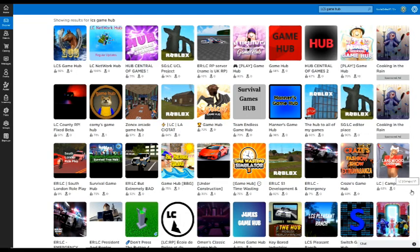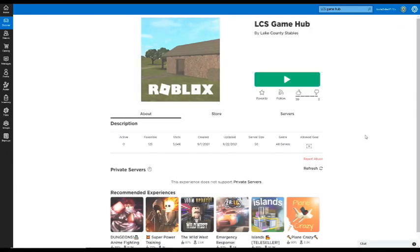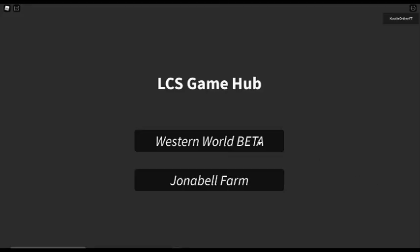Hey guys, Klee here and welcome back to another video. Today we are showcasing LCS Game Hub, which was suggested by Melissa from Lake Country Stables - thank you so much for your comment! There are two different options: Western World and the Jonabelle Farm. Let's go to Western World first and then have a look at the other selection as well.